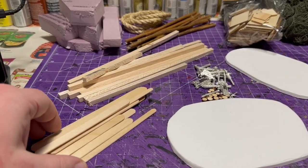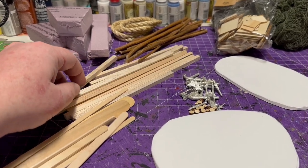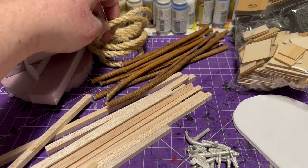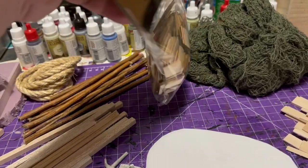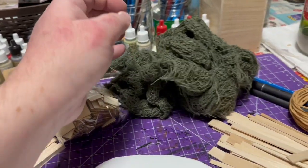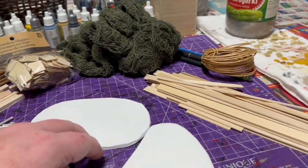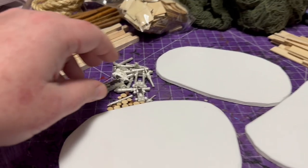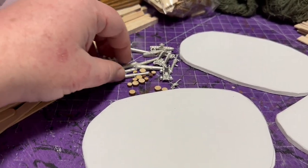Let's go over some of the materials I used for this project. I've got popsicle sticks, assorted balsa wood, some insulation foam, some of that rope, still some of that willow fence left over. I got these wooden square shapes from the dollar store hobby section, the freaky fabric I've been using for fishnets, hobby twine, some flat balsa wood, and then these three pieces of foam that I've cut out for my three different objective markers.